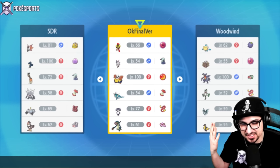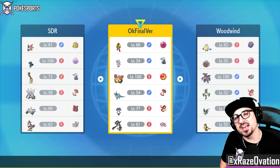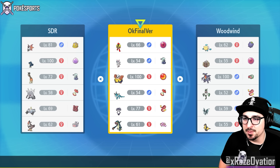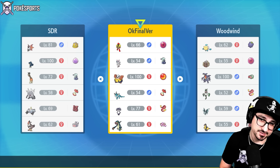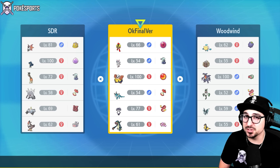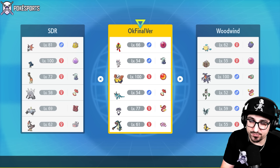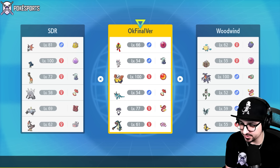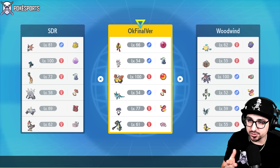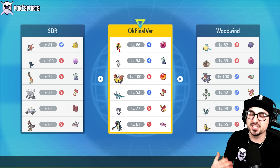Good afternoon, Pokeysports with another VGC Battle Stadium Series 1 video, bringing you an Eelektross team. You guys might have forgotten Eelektross exists, and I wouldn't blame you because we haven't seen it in three years. But now that it's here, we can remember what it does — it has no weaknesses. It's an Electric type with Levitate. You can Terastallize into Electric type, do even more damage, and still have no weaknesses.